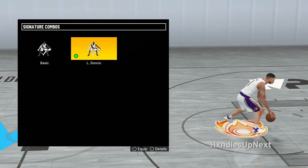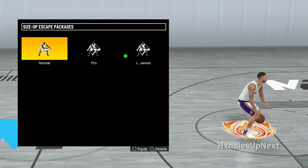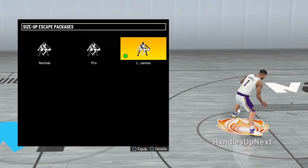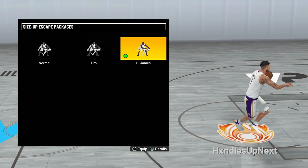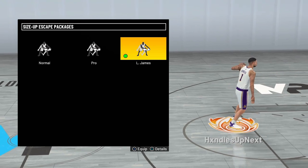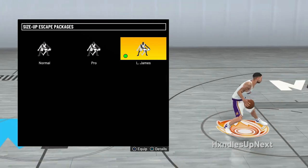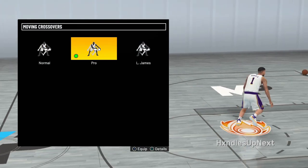For signature combos, we've got Luka. Pretty much everyone uses Luka — he's the cover athlete so they're going to make his the best. For size escape, we've got LeBron James. Pretty much everyone is using this one; it's just pretty OP, I guess — the fastest one.